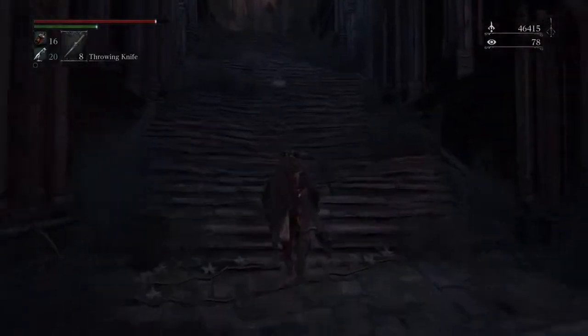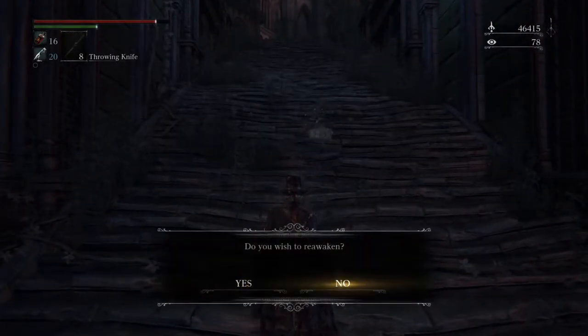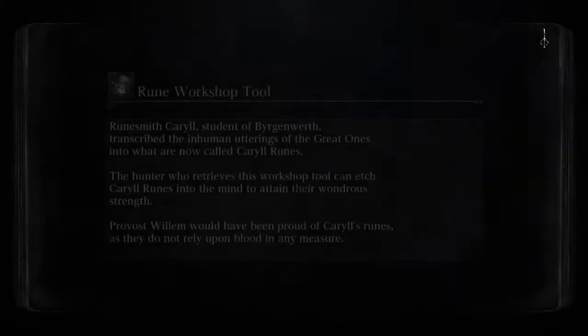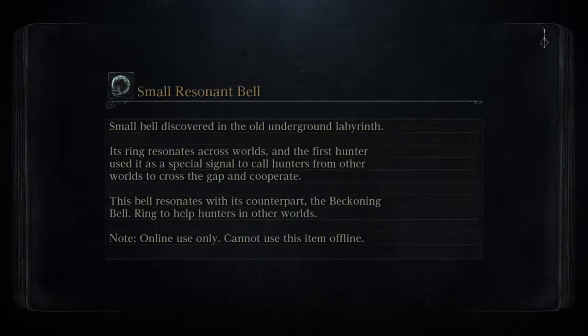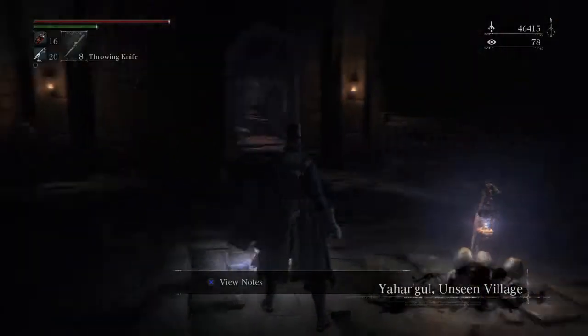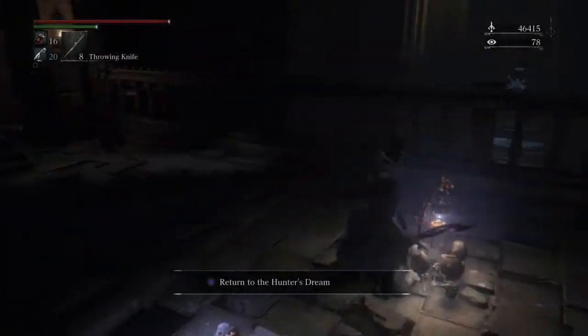We're gonna take a little break here — I'm gonna head back to the Hunter's Dream, buy a couple more items, stock up. And when we come back we're gonna take on the boss here. I'm gonna use that little passageway that we've seen and we're gonna take on the boss.